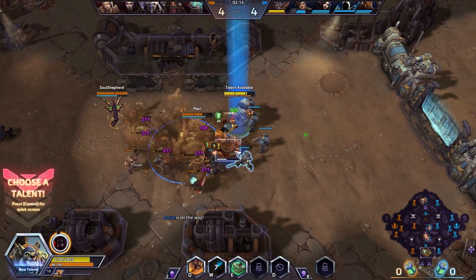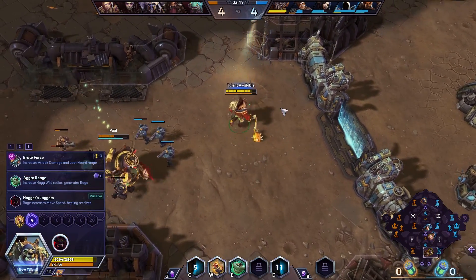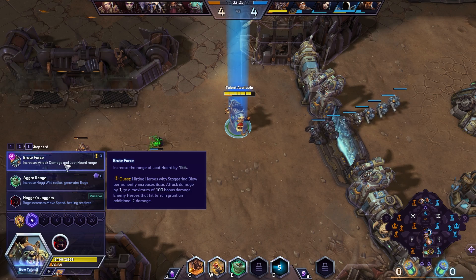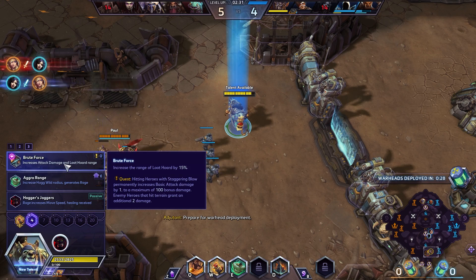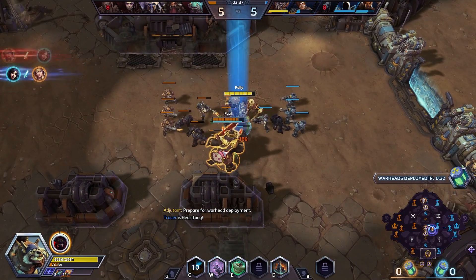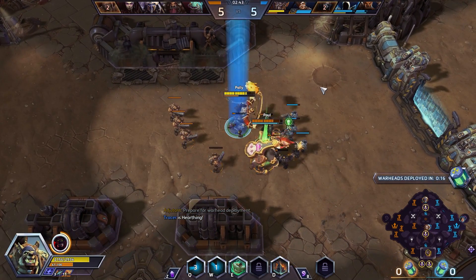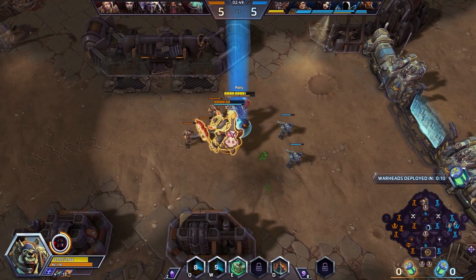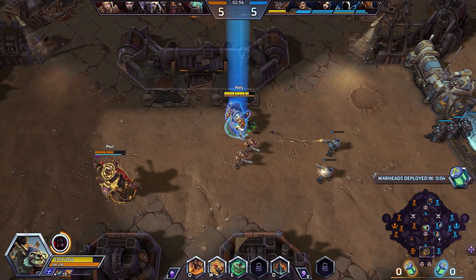Let's go ahead and throw out our trait — this is how we're going to get some health back versus this guy. Stun him into the wall, break our trait, and we're happy. We're going to be taking Brute Force at level four. Hitting heroes with Staggering Blow permanently increases your basic attack damage by one, up to a maximum of 100. Enemy heroes hit against terrain give us two stacks. There is kind of a combo mentality with this — knock him back and then immediately throw the W. I'm just not quite used to the range on Staggering Blow yet.